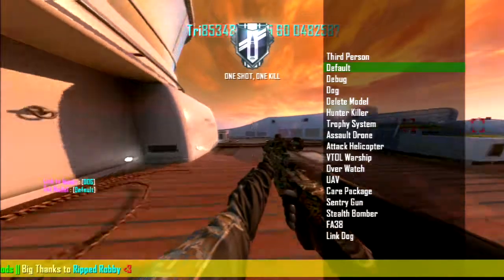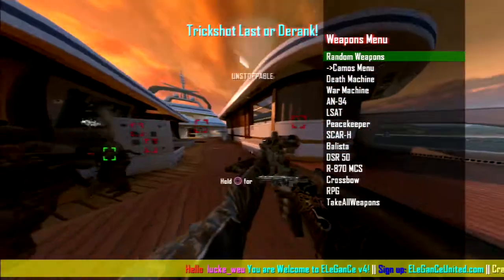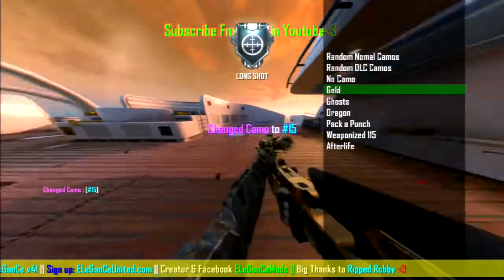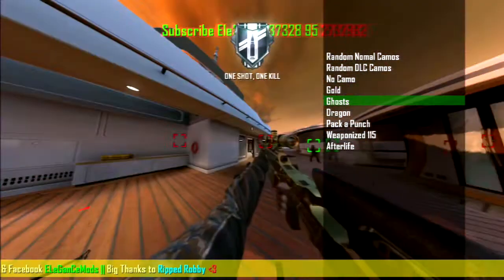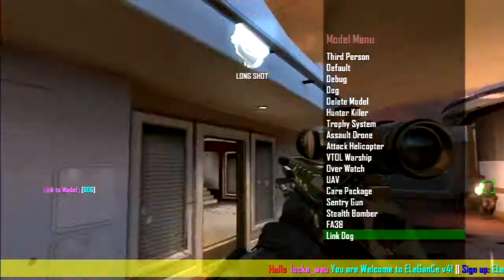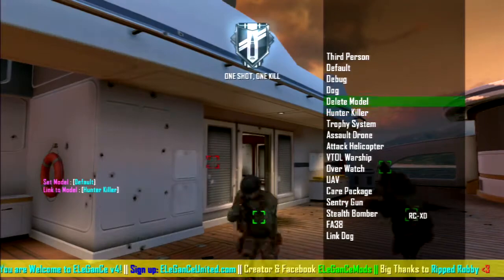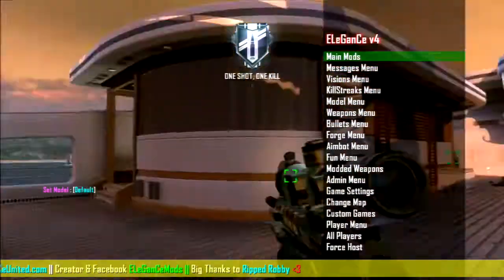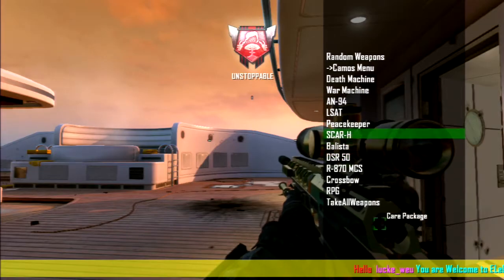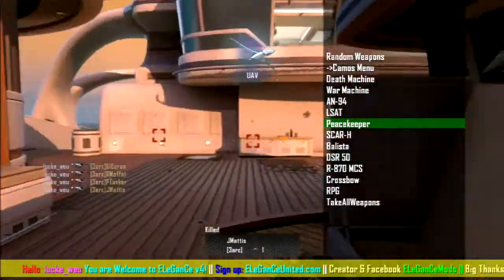Next you have a Weapon Menu where you can give yourself random weapons with camos — I'll go ahead and set gold. You can change camos, set random camos, and you can even give yourself the Peacekeeper, which is a DLC weapon. The aimbot works pretty well with it too.